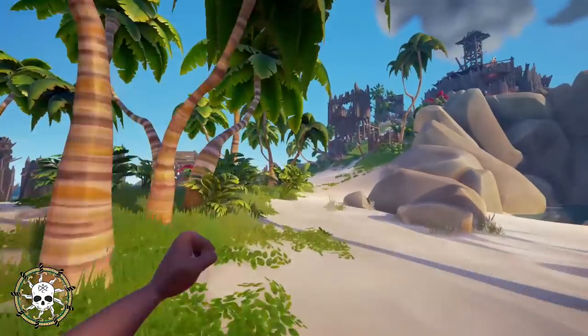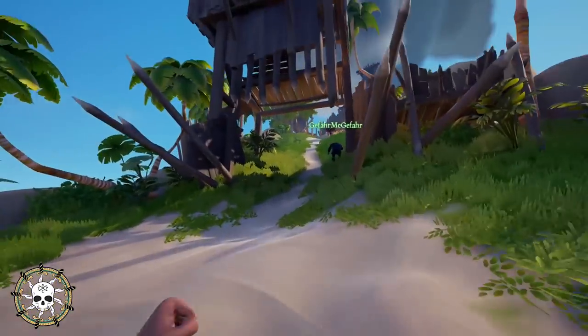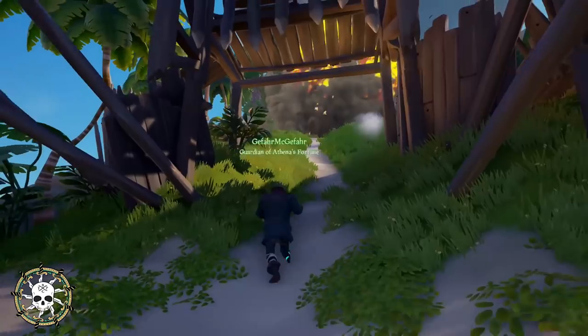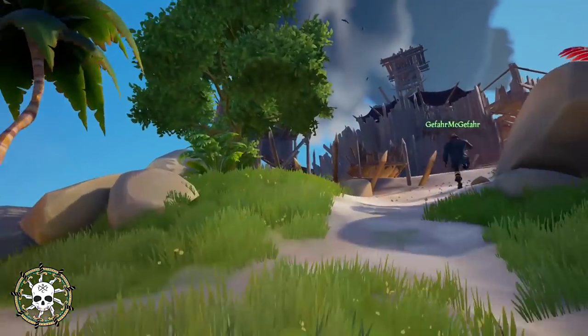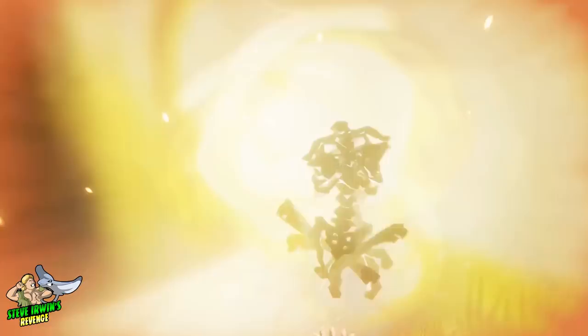The best place to obtain Gunpowder Barrels is in an active or inactive skull fort, which has an average of 9 Gunpowder Barrels, or on rare occasions having 8 or 10. You'll also find some barrels within the treasure vault of a completed skull fort. These barrels can also be spawned via the Gunpowder Skeleton and subsequently collected if the skeleton is killed without exploding the barrel.